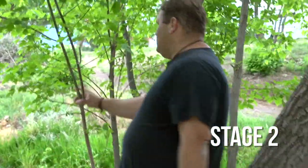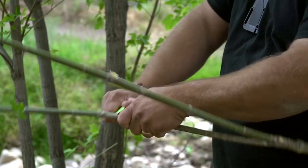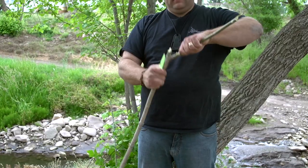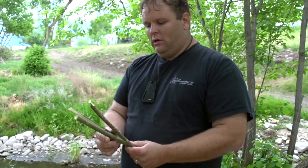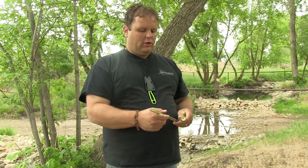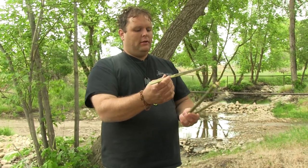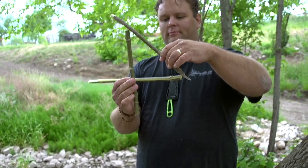So the next stage we're going to do is a figure four deadfall trap. For this we need three specific sticks, each with a specific function. The width of those sticks should be between the width of your index finger and your pinky finger, right around there. You're going to have a bait stick, a base stick, and then a lever stick — see that? It's a four.